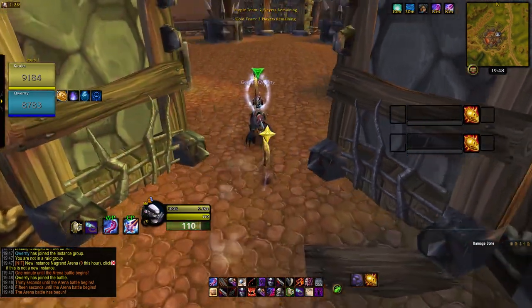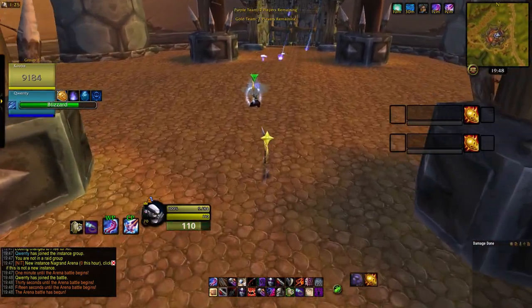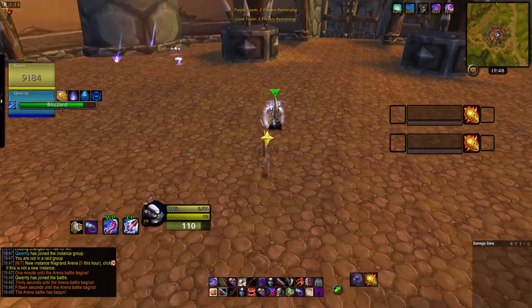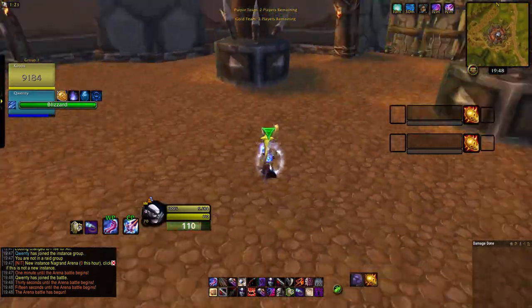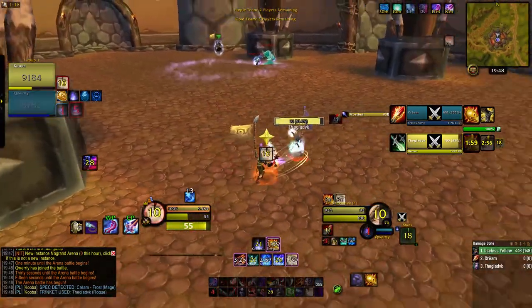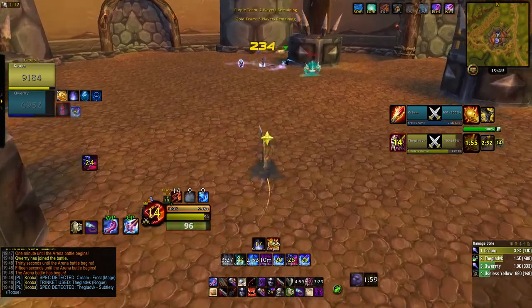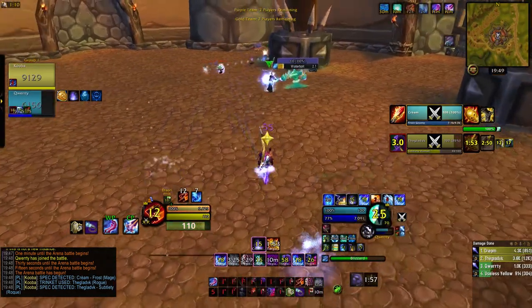We get the same team, same map. This one we're a little bit more aggressive — I'm sitting right on top of Cordy. Sometimes this doesn't pay off, sometimes it does. Cordy gets the rogue, we're sitting good. We open him and bleed, he trinkets.